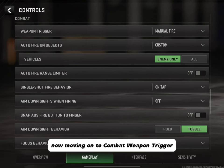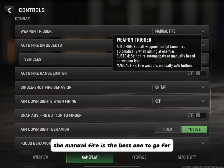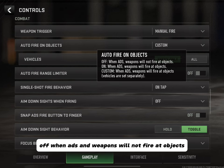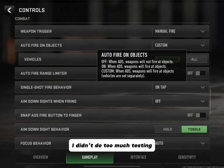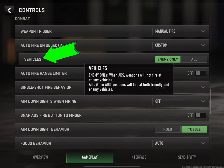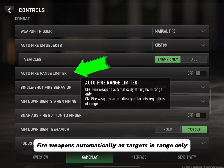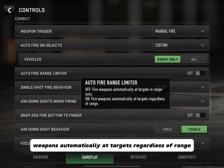Moving on to Combat — Weapon Trigger, which we already covered in the overview, but to reiterate: Manual Fire is the best option. Auto Fire on Objects: Off means when ADS-ing, weapons will not fire at objects; On means they will fire at objects; Custom means they fire at objects with vehicles set separately. I didn't do too much testing on this one — I just left it at Custom. Vehicles is fairly self-explanatory, so just keep it at enemy only.